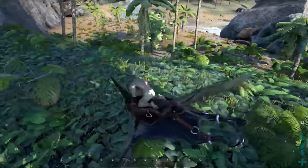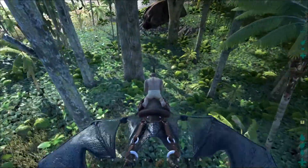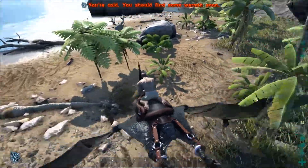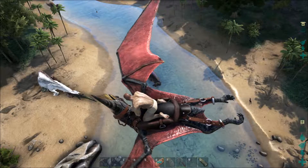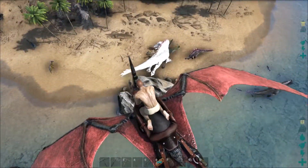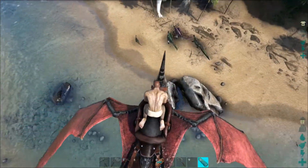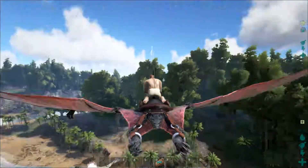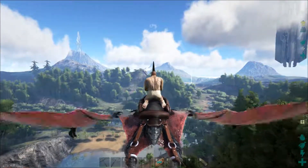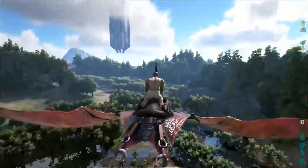I didn't know that could happen. Apparently if you open the tribe menu while you're in flight, you get chucked off your animal. We spawned a bit away — luckily there should be another Terradon out here. We fly over there so we can get our stuff back. I was going to check in the tribe menu if my other Terradon in the swamp area had died, but yeah, don't do that mid-flight.